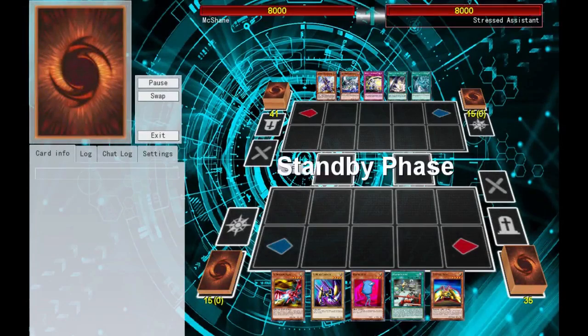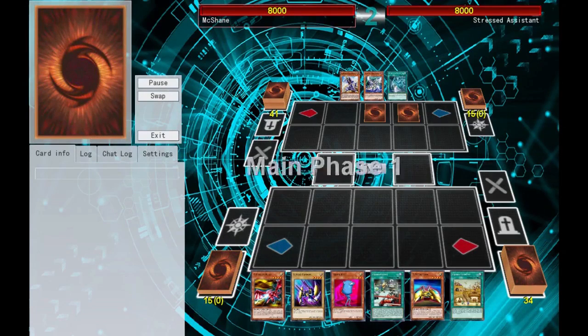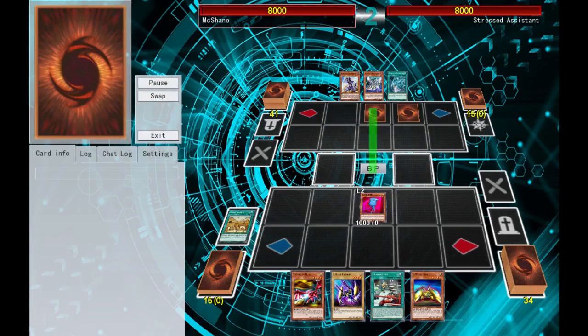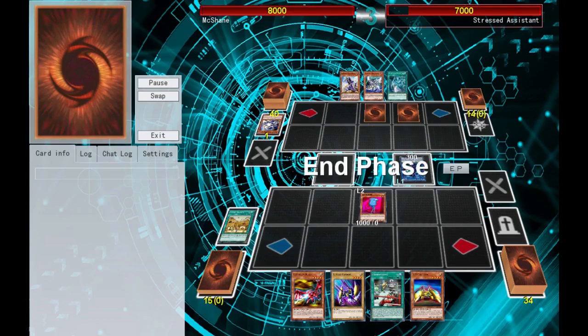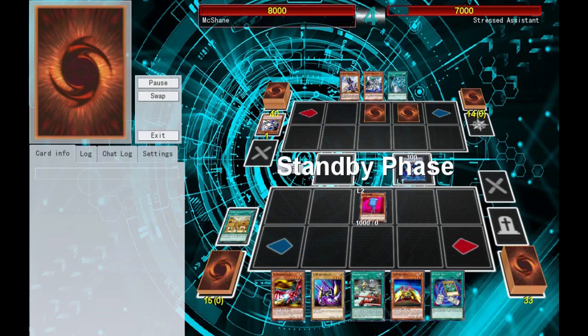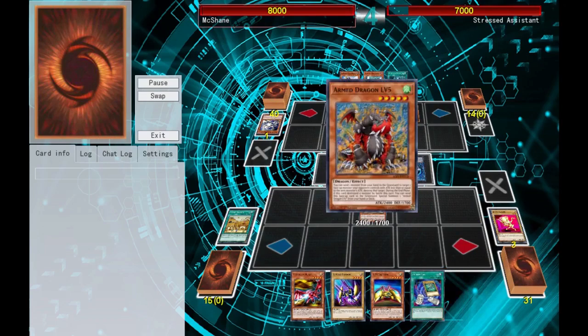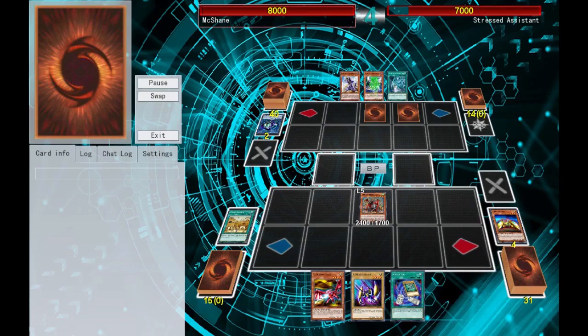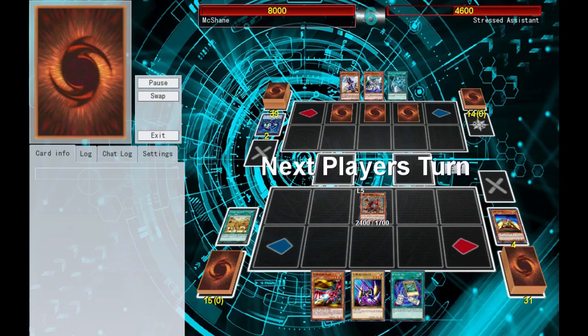Now I know what you're thinking. What if my opponent doesn't summon anything? Well, you just go face. Once you're on the offensive they get defensive and they can't stop the pain train from rolling in. Armed Dragon gets in there and does some damage while the opponent can't find a way out. See, this dude's helpless and once he sees that he scoops and walks out.